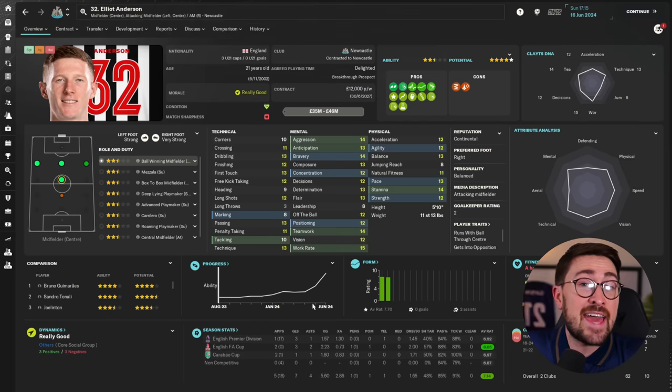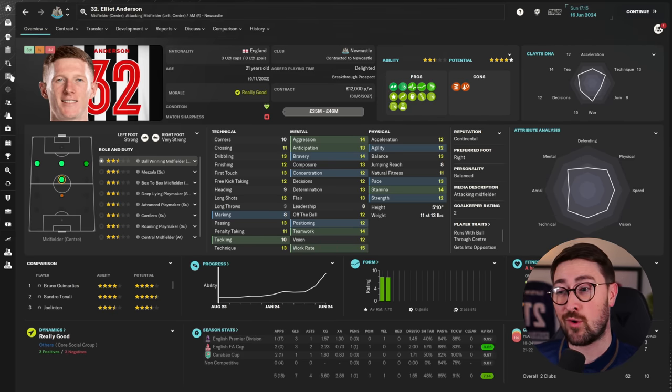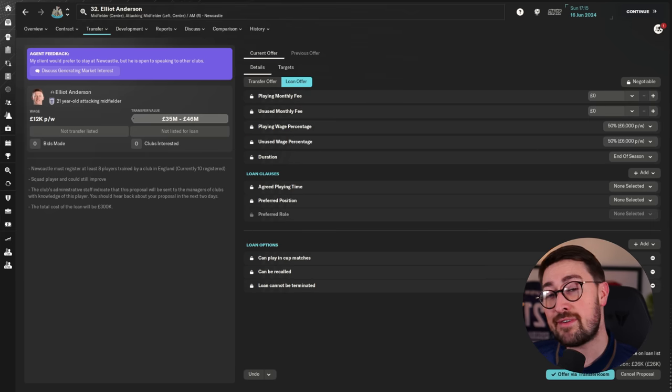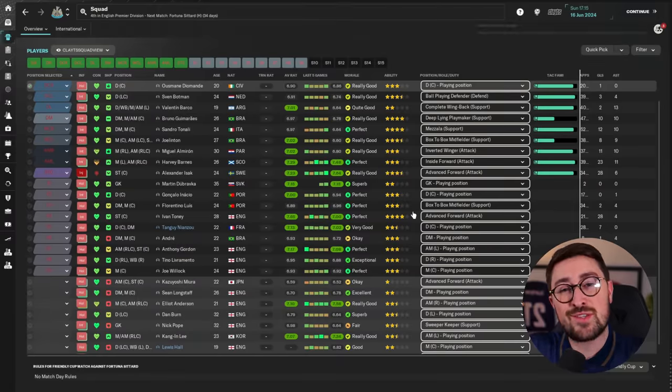The third transfer method I use on occasion is something I call the bait and switch. In essence, this is where you have a player you're struggling to sell and can't get offers for. Instead of offering them out for a transfer, you offer them out for a loan. Very often from there, you'll get teams make a loan offer, which you can then change to a transfer offer. Here's a clip of me doing this with Harvey Barnes in one of our live streams to show you that it can actually work.